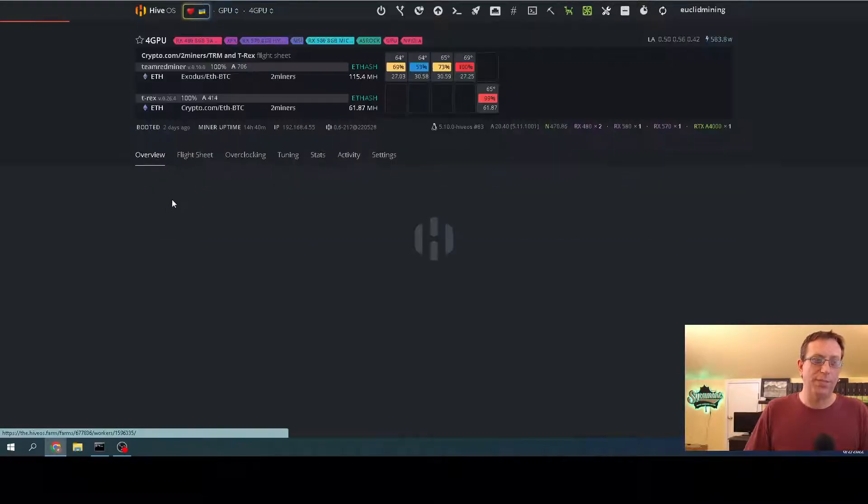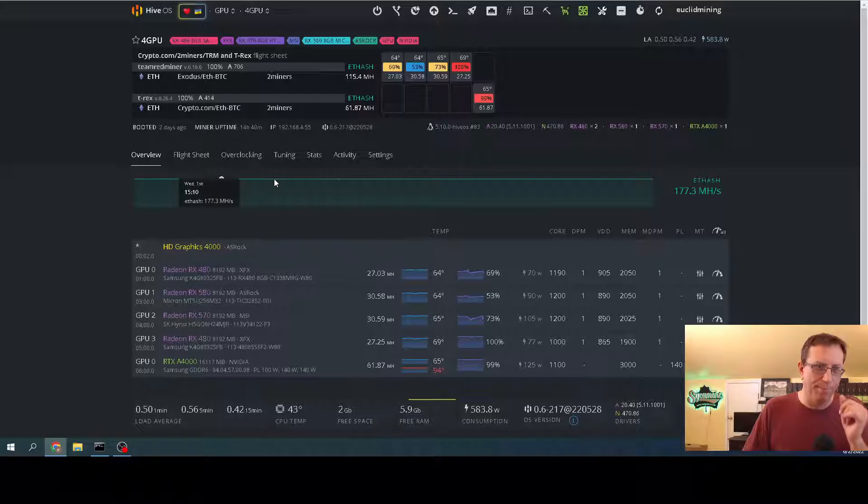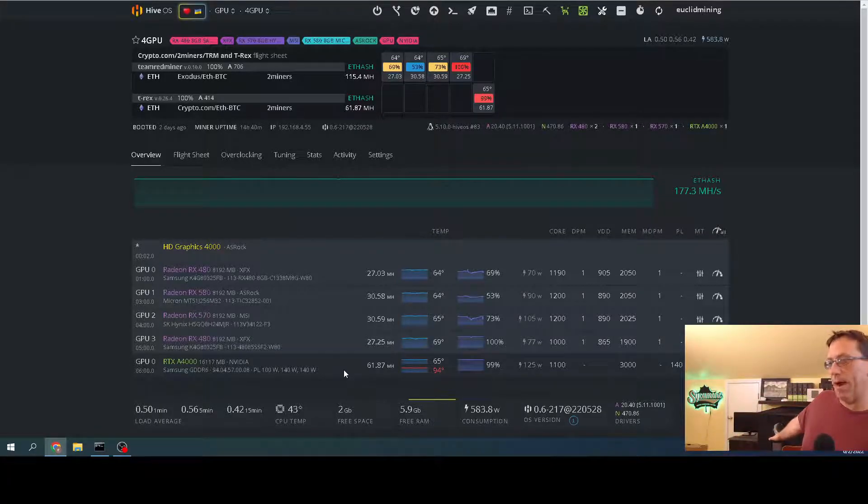First I'll start with the four GPU — technically five GPU — rig, that's the one with the A4000. Originally it was just those cards. This one here was running at almost 30 megahash; since I swapped it, it came up a little. This one has always run a little slower and I've never been able to get it higher, so I might swap it. Inside the grow tent I've got one frame right by the window cutout, with one rig right next to it — the vent is on that side and the cards go across.